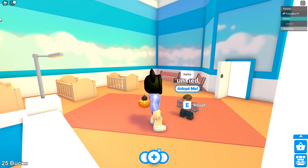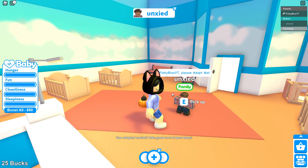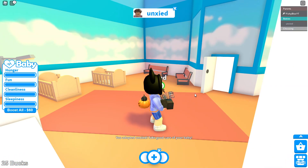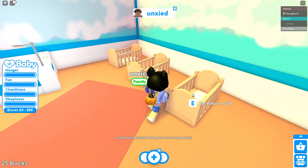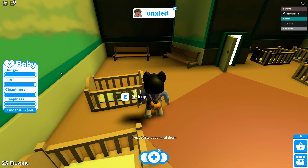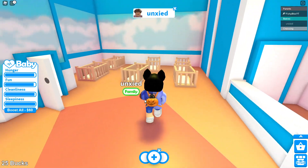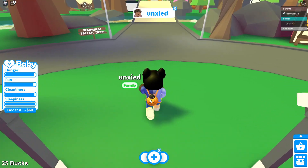Wait, there's a baby in my game! They said hello. I guess we're gonna adopt the baby. Congrats on adopting your baby! I can pick up my baby and put him in the crib and hopefully earn some money. I just saw that there's all these stats for my baby on the left side, which is really cool.